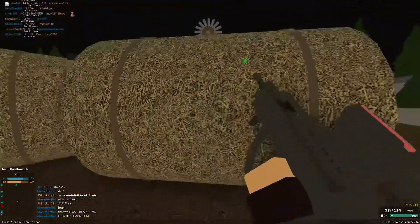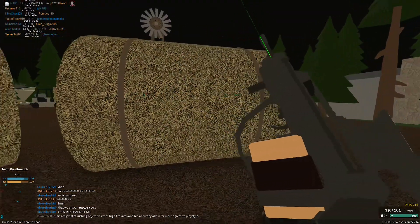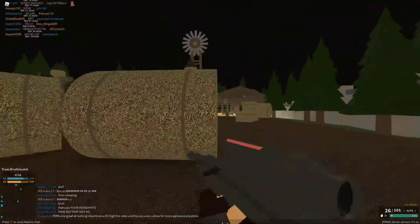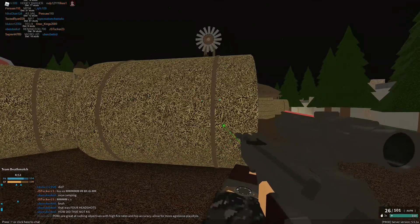You can slide as well, just like that. You have to ADS while you're doing it, because if you do it beforehand, you cannot sprint. If you un-ADS, you move really slowly, so they can easily shoot you — especially if it's a sniper, like in this example.